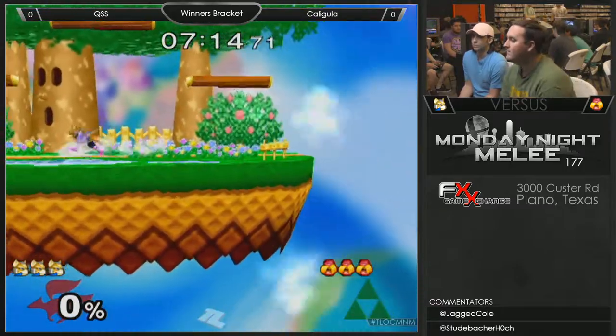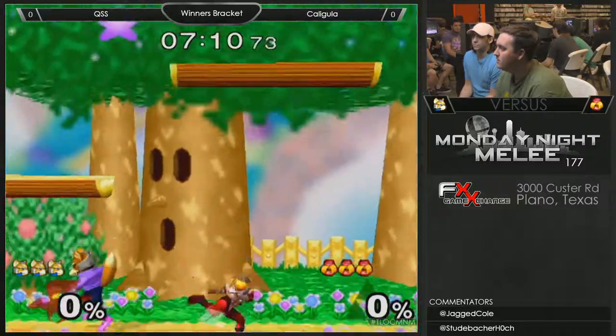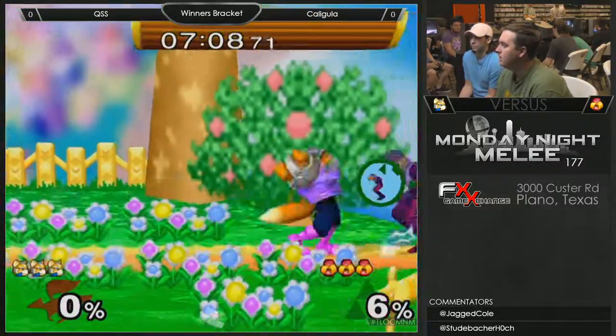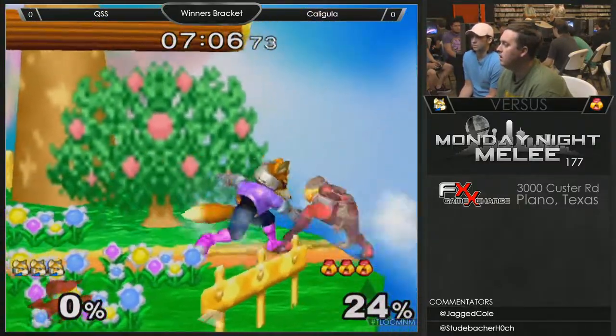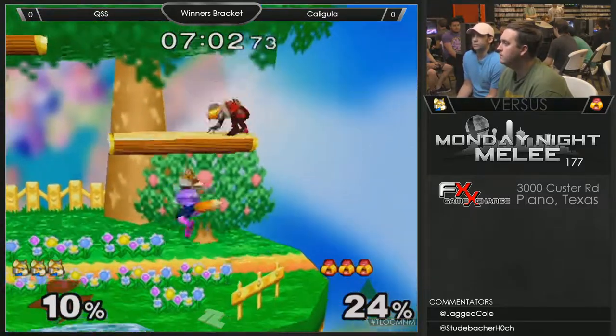Faded way too early. Crouch canceling center stage approaches, and reactive full hops are pretty good against her. But playing on her same plane is going to cost you sometimes. Oh, he didn't even use his full jump there.